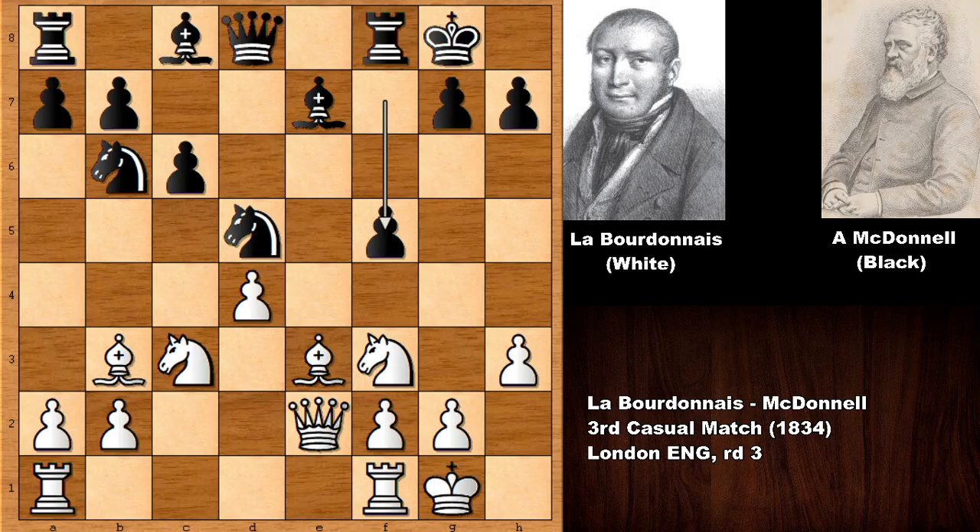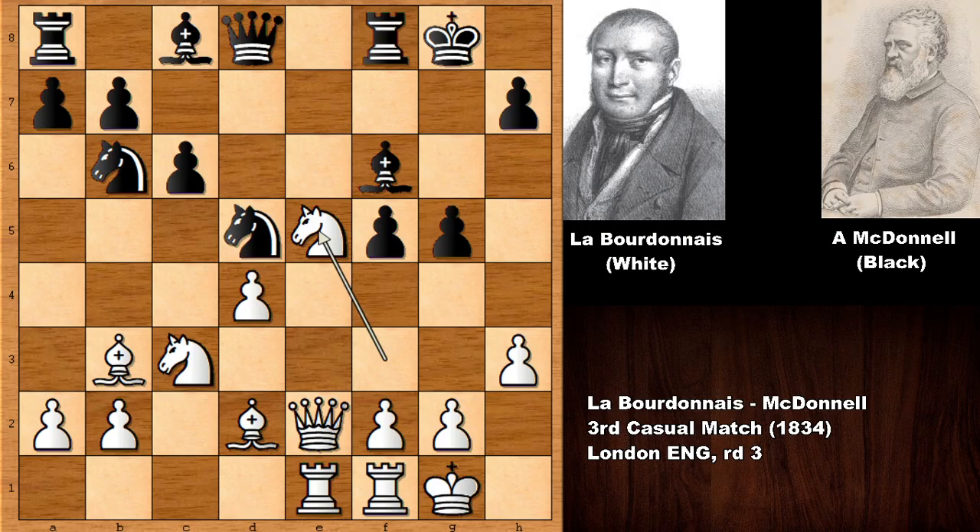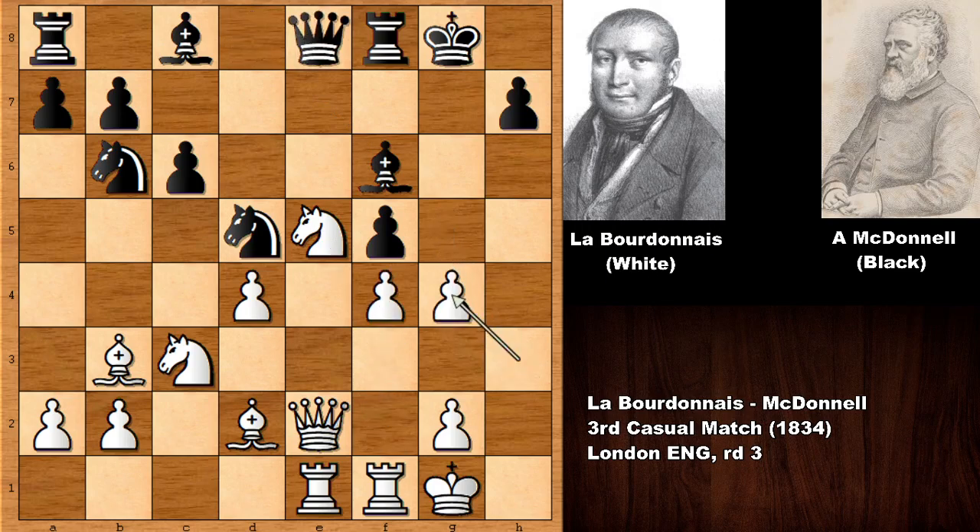Queen to E2 and Alexander McDonnell is immediately charging Labourdonnais. A Rook from A to E1 and then pushing the pawn, Bishop back. What is the threat? Queen takes Bishop, of course — this Knight is pinned. So Bishop to F6, Knight to E5, Queen over and then F4, fixing the F pawn, pushing the pawn, takes, takes and then F5, attacking the pawn.